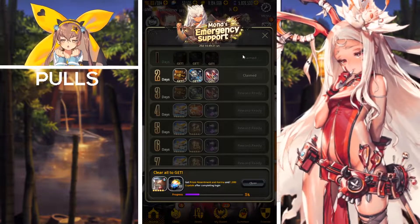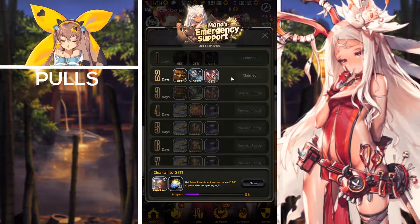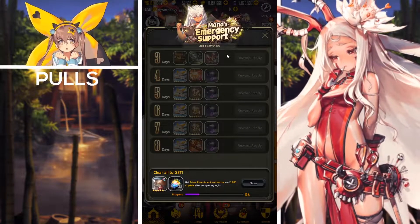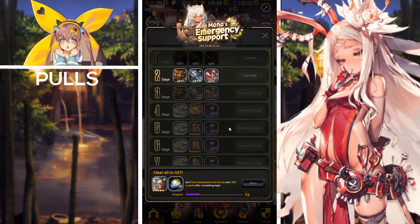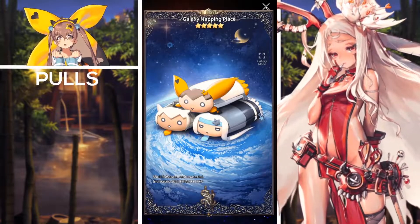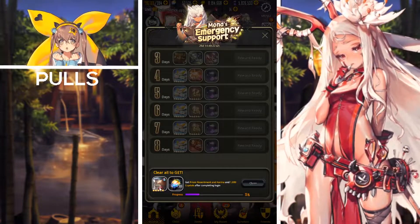For the events, first we have Mona's Emergency Support. All you have to do is log into the game daily and claim the reward for that day. If you logged in today you can claim the day two reward, which includes a 3-to-5 ten-times summon ticket, armor crafting tools, and suspicious ores. It runs for eight days total and you have 26 days to complete it. The most notable rewards include crafting tools, suspicious ores, onyx, five-star galaxy napping places, a new soul card, and upon clearing all eight days, the Prison version of Resentment and Karma plus 1,000 crystals.